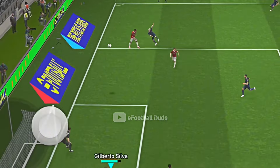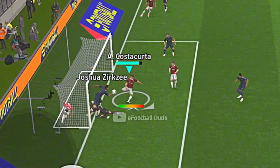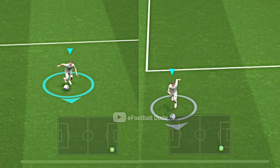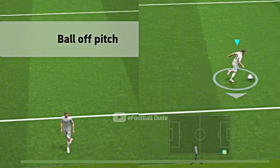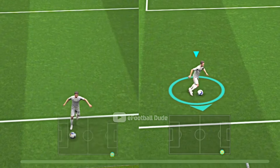Also, when you are in danger, your defender will automatically choose to clear the ball to avoid any casualties. Also, while running with full speed, Smart Assist tends to adjust the path of your player to avoid leaving the pitch by mistake.